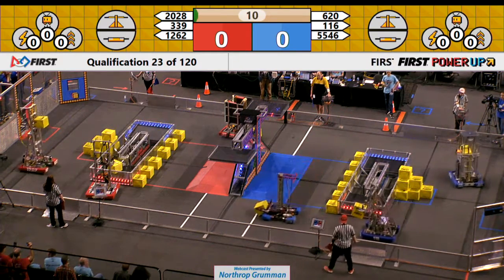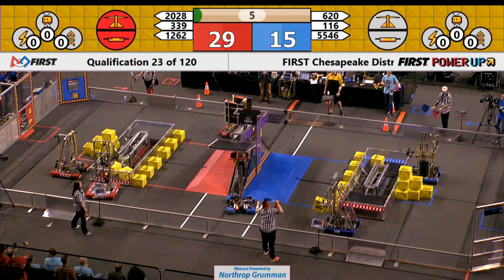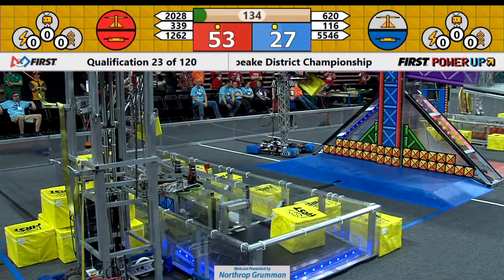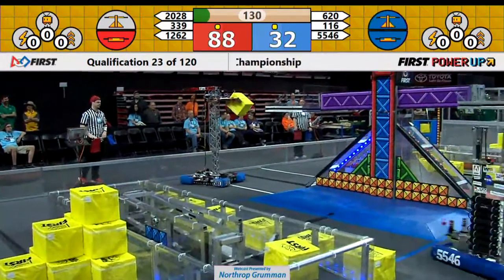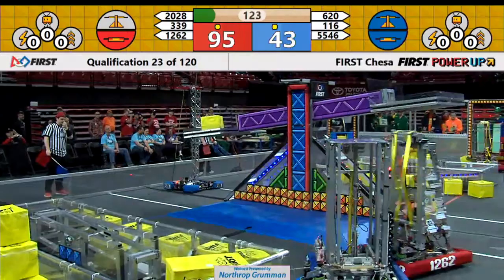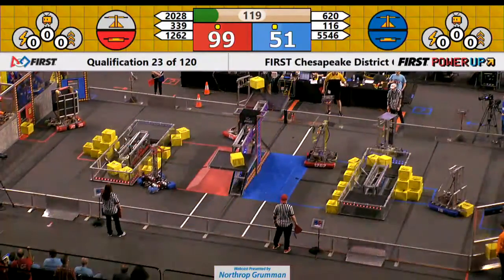Red Alliance takes advantage of their switch — two cubes put in the switch. Unfortunately, the Blue Alliance looks like they've contacted the bottom of the scale there in the middle of the field. That's 620. The referee's not liking that. Both alliances get an auto quest. If you look at the scoreboard above me, you'll see there's a little dot above the scores. That means they got the auto quest and they'll get one ranking point at the end of this match.